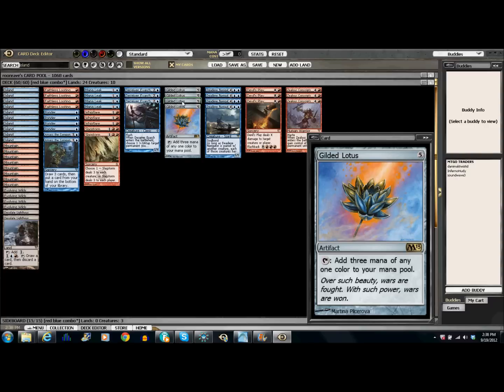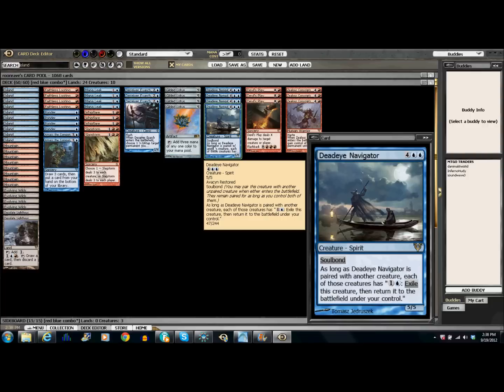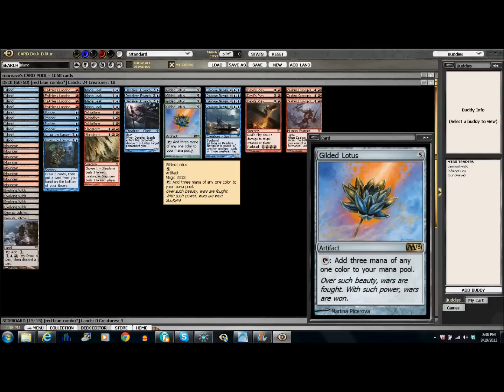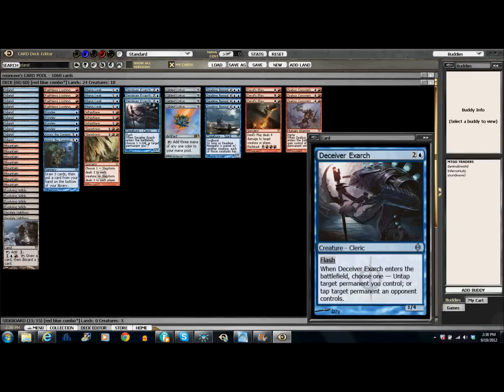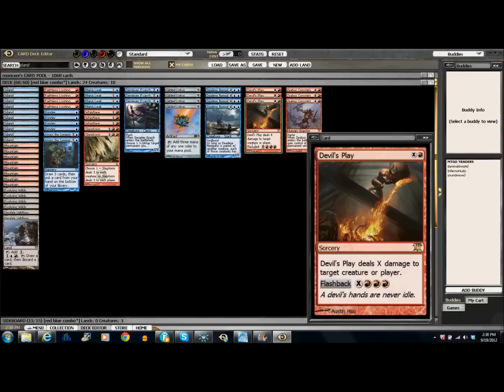So basically this is his infinite mana combo. He soulbonds Deceiver Exarch to Deadeye Navigator, pays two to blink him, he enters the battlefield and untaps the Gilded Lotus. He soulbonds again because it entered the battlefield, taps the Lotus for three blue mana, leaving him one extra, then blinks it again — and so on. Each iteration nets one extra mana. Finally, he taps the Lotus for three red, and casts Devil's Play — either from his hand or from the graveyard via Faithless Looting or Desolate Lighthouse — and burns you out of the game.